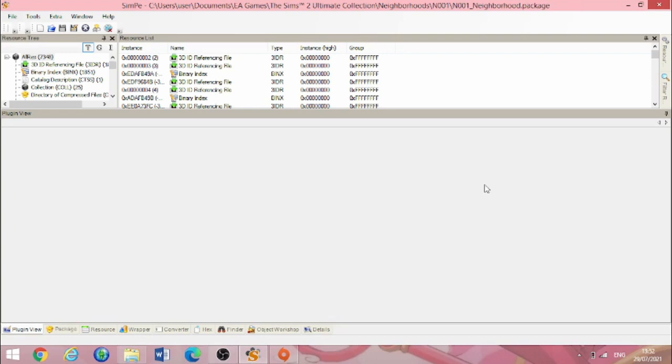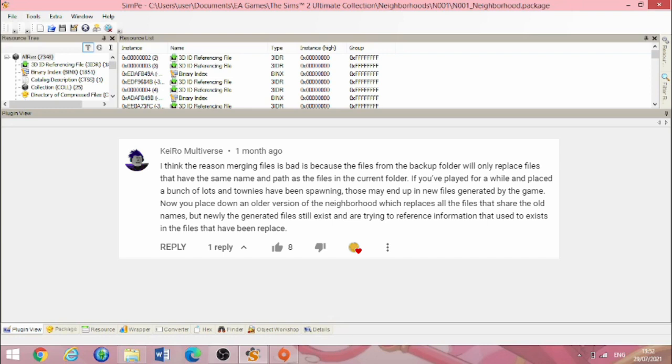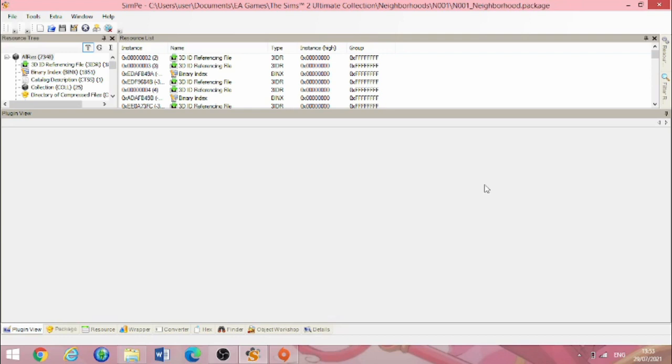This comment on the first video from Kero Multiverse explained why merging different iterations of the same neighborhood's folders results in corruption. They say: 'The reason merging files is bad is because the files from the backup folder will only replace files that have the same name and path as files in the current folder. If you've played for a while and placed lots, those may end up in new files generated by the game. Now you place an older version of the neighborhood which replaces files sharing the old names, but the newly generated files still exist and try to reference information that used to exist in the replaced files.' It's basically what I was trying to say, but they said it a lot better.